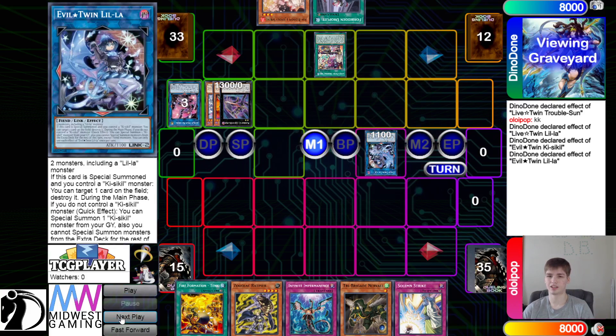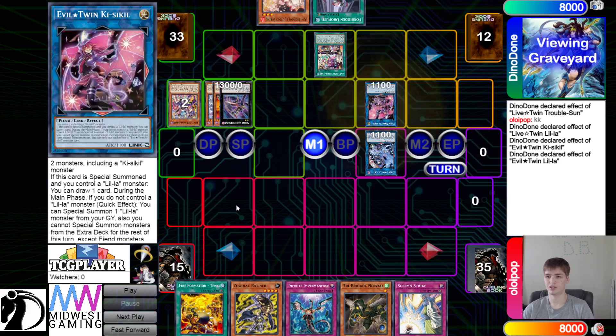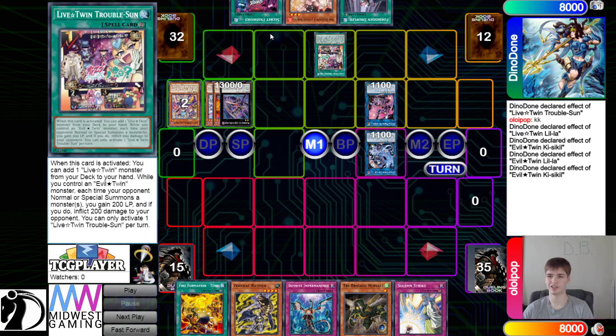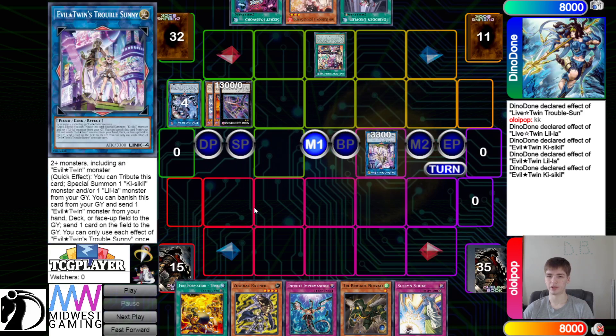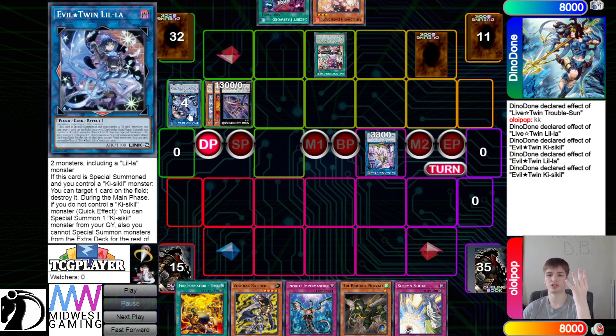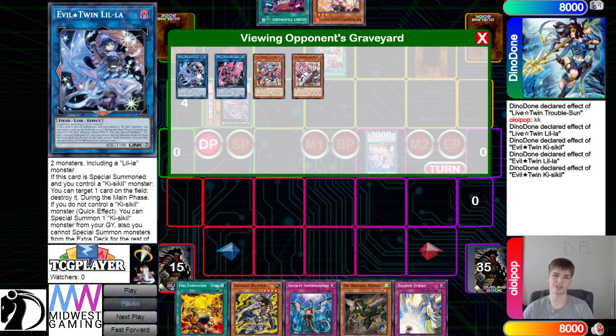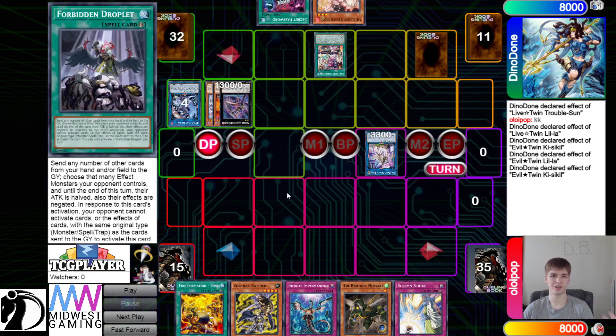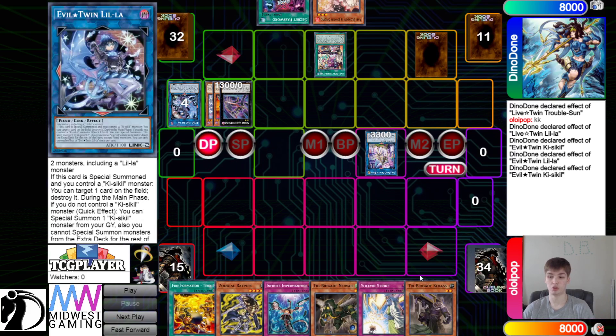Summon that out, effect tries to Special Summon back — this is resolving — summon that out, and then effect the draw. Drawing into Secret Password. This is the card I was talking about that searches out the spell or trap; you can activate that to search it. Then get rid of those to go for Troublesunny, and then set Droplet, pass. So they have Droplet, Ash, Djinn, and Troublesunny will summon these back, giving a pop and a draw. The deck plays a lot of hand traps, so maybe they'll draw into one of those.